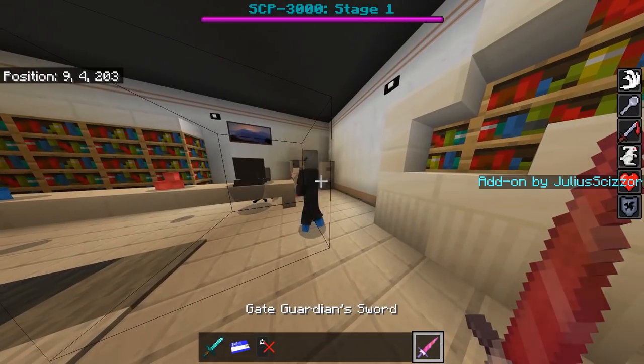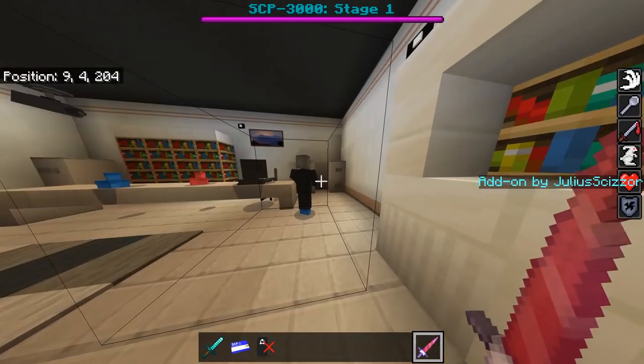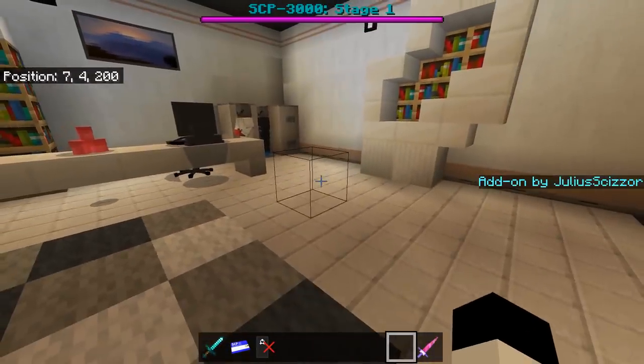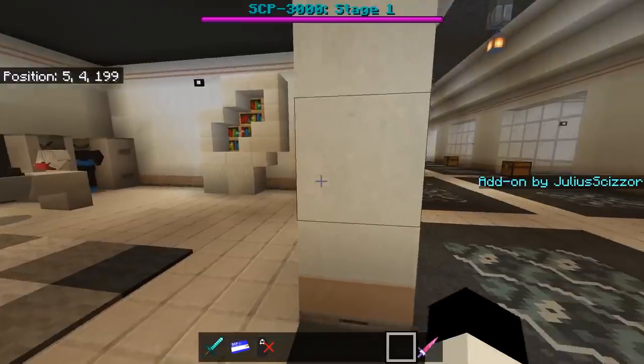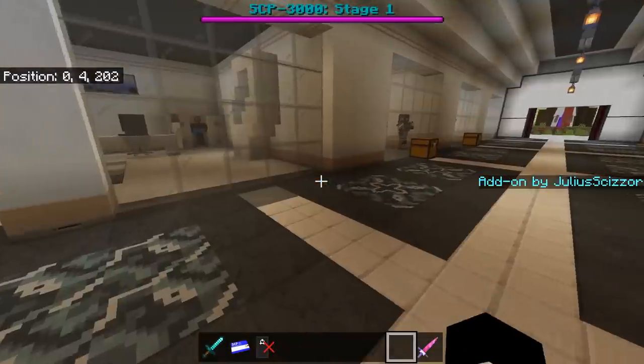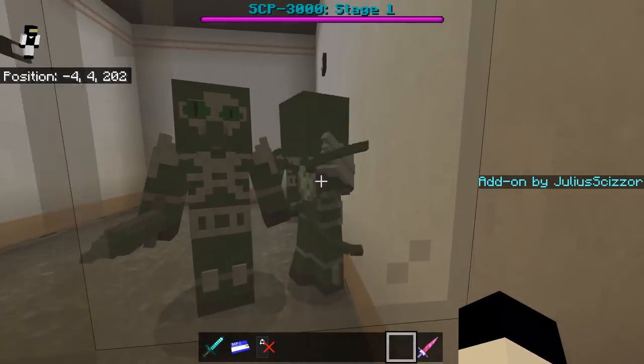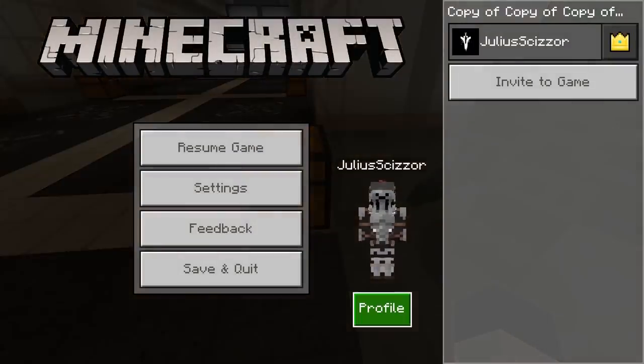To remove UA-365 you can't use slash kill — you need the Gate Guardian Sword. That's only for accidental spawns. Next we have the Serpent's Hand boss and member. This is stage one — I don't want to show all stages.